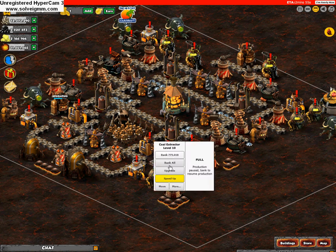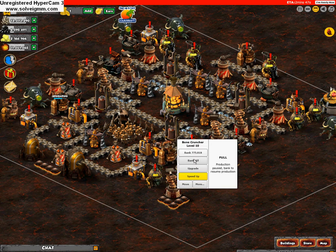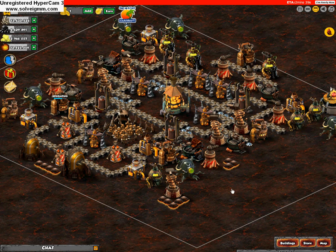I hadn't really upgraded my coal things, but I'm currently doing that now, so that's a good thing. I'm going to bank all. Banking is exactly the same as normal — you can bank one individual one or you can bank all of them. You do standard upgrading and the usual stuff, speeding up, pretty much exactly the same, except the resources change and all the names of the stuff changes.